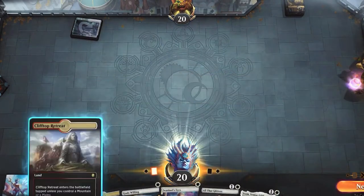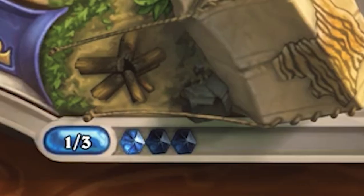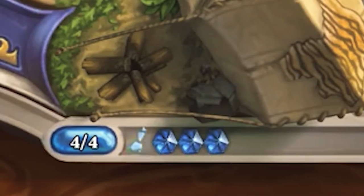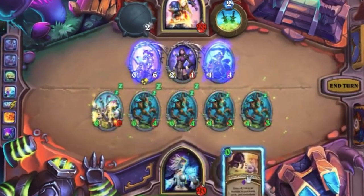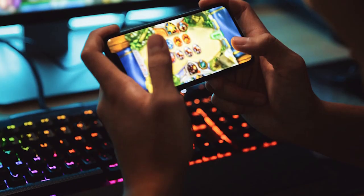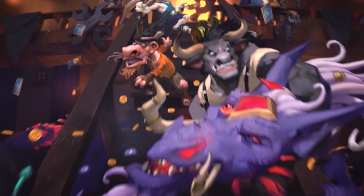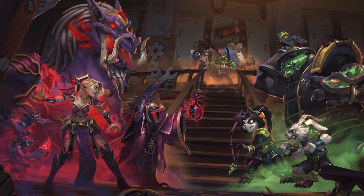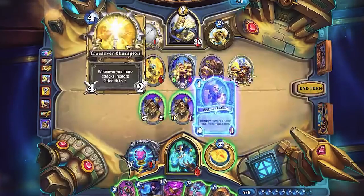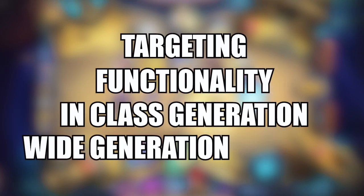Because Magic does not have a guaranteed mana resource, the variance of drawing lands from your deck adds that additional randomness. But in Hearthstone, you do get one mana per turn, which means they had to do randomness in a completely different way. And because Hearthstone is on a digital space, they decided to use randomness as a way to introduce a casual audience to collectible card games. This was a very smart idea, but sometimes they went a little bit too far and randomness broke the game. The four types of randomness introduced in Hearthstone are targeting, functionality, in-class generation, and wide generation.